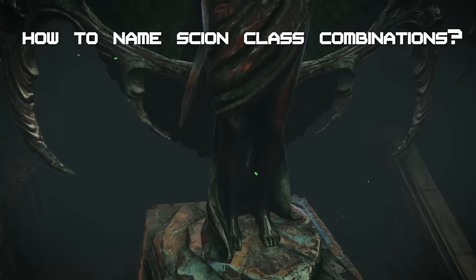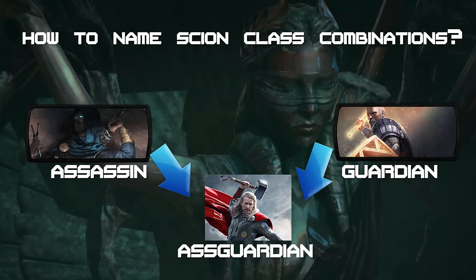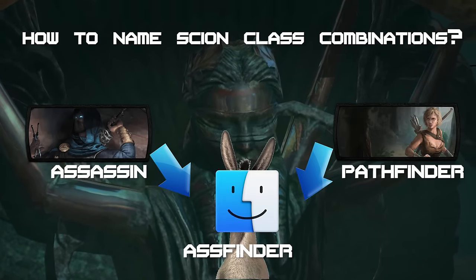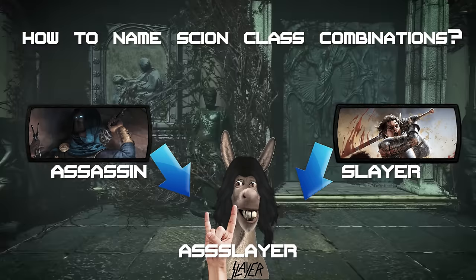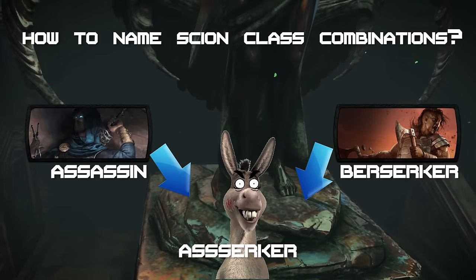And I know what your dirty minds are thinking. So let's get the Assassin ones out of the way first: As-Guardian, As-ophant, As-quisitor, As-Raider, As-Eye, As-Finder, As-Slayer, As-Cultist, As-omancer, As-Chief, As-Nort, As-Zerker.